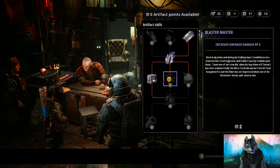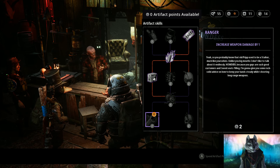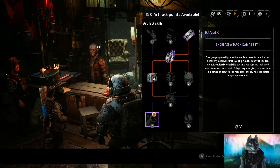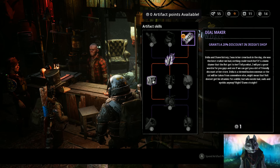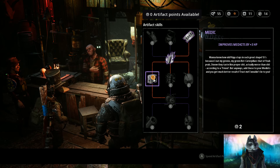Then I take the zapper to extend the EMP duration, and after that I choose ranger to increase weapon damage by one. Then I normally go back to pick whichever of the damage or medkit that I didn't take earlier. After that it's pretty much what you like, but I usually wait with the bleed out until last.